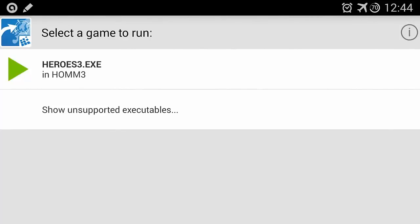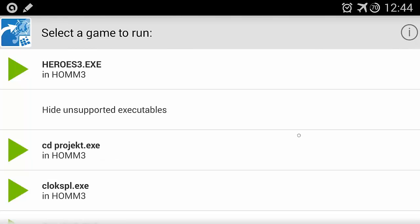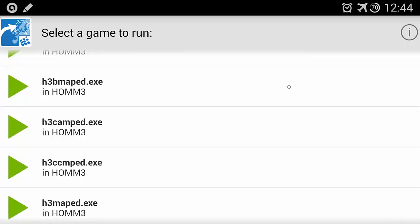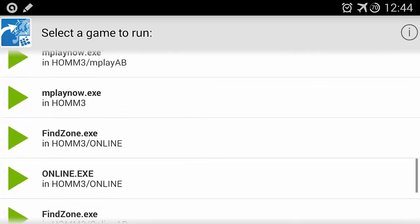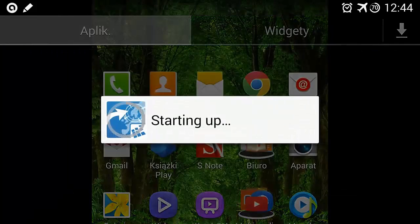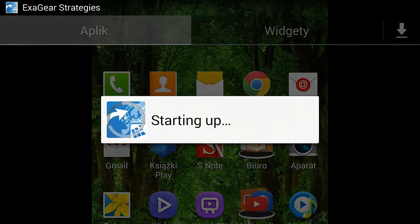Officially, ExaGear supports Heroes of Might and Magic 3, Disciples 2, and Civilization 3, though many more games are at least playable in the emulator. Even two decades or more after release, some of these x86 games are tough in an emulated environment — 2D sprite-based strategy titles fare a lot better than those with polygonal characters.